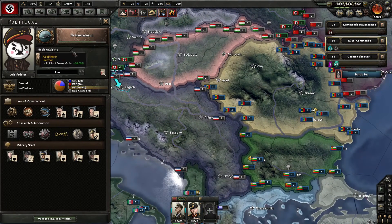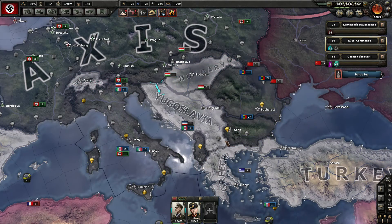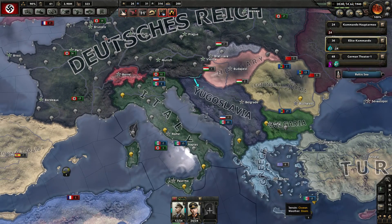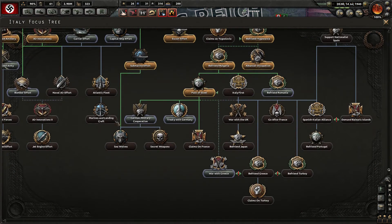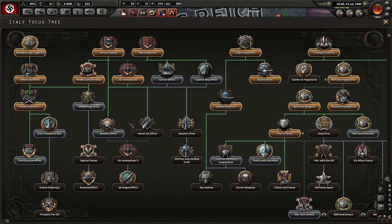We're doing air innovations at the moment. I would like to clear out the Balkans before going east. Greece is still independent. Does Italy have a claim on Greece? They do not. They could do it with a war with Greece, but they are doing a modernized army here.